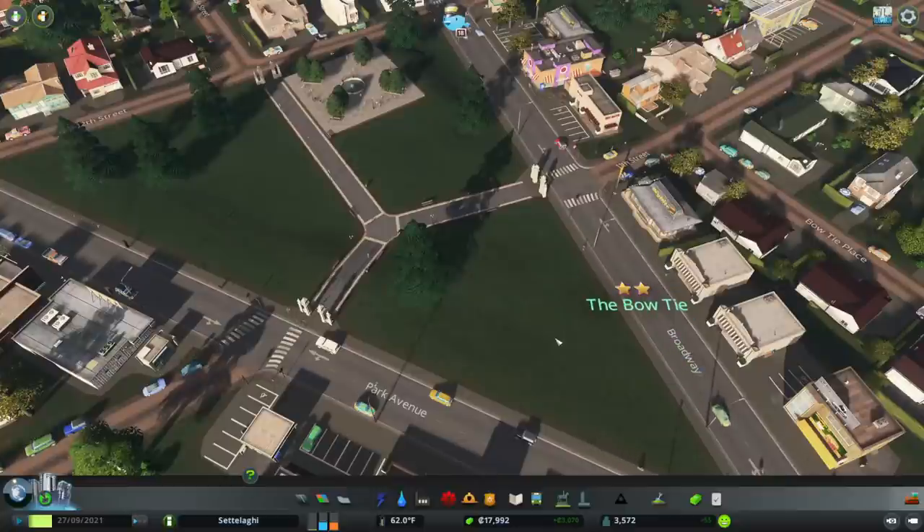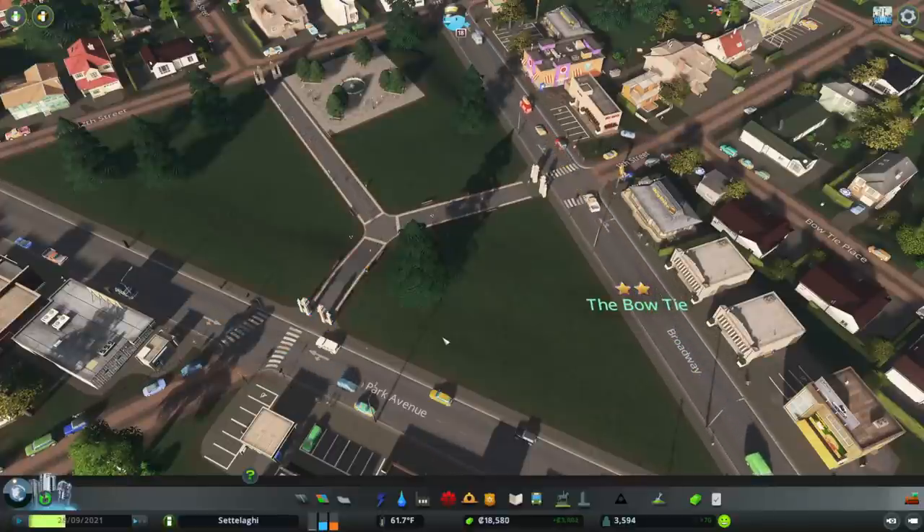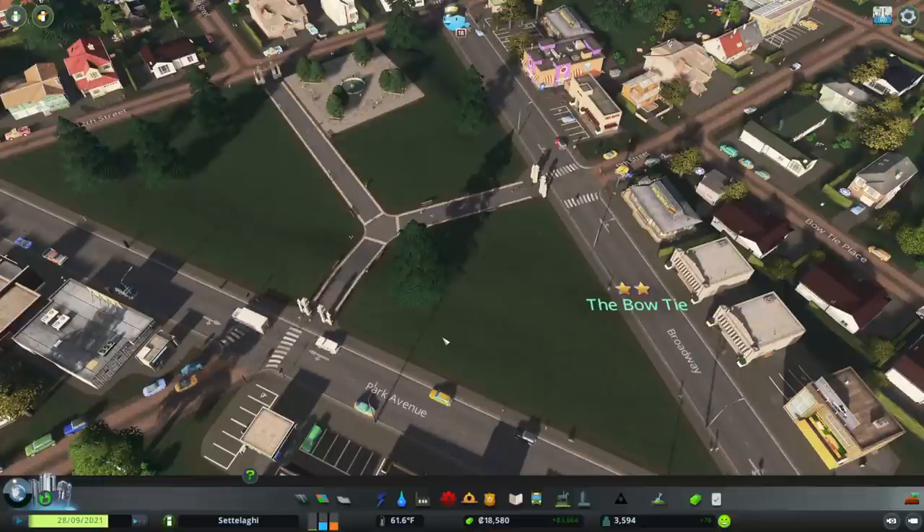While parks built with the Parklife DLC must have main gates, we don't have to build side gates at every entrance to allow sims in. However, sims only count toward total visitors and ticket income when they enter through a gate. Once a park reaches level 5, nothing we do will make it drop to a lower level, so if we wanted the park to be free, we could eliminate all the side gates. But everything we build inside a park, including the gates, counts towards something else that has a huge effect on land value around the park.